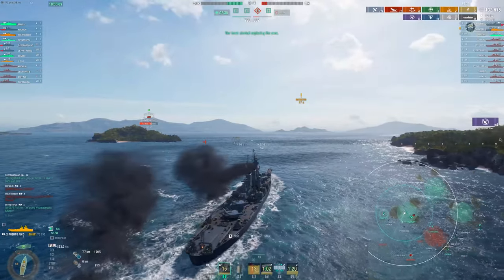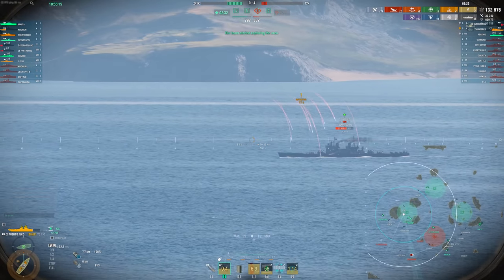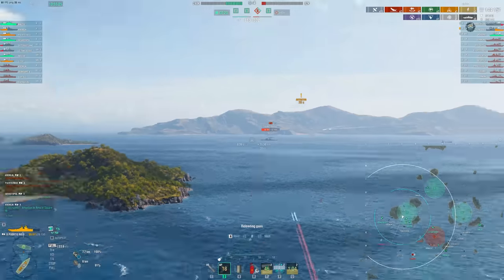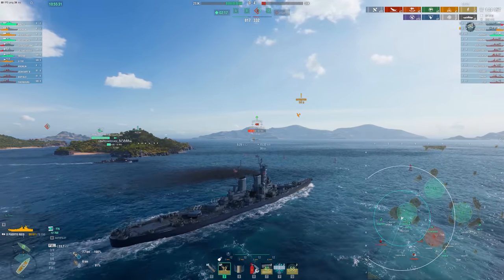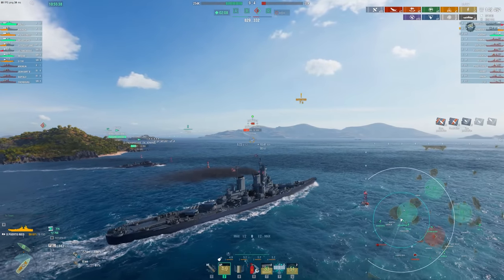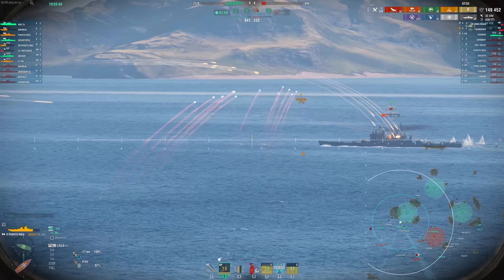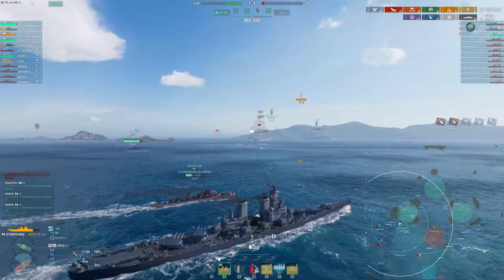Fortunately for us in this game it was definitely working. This middle push we made really did help secure the win for our team. As we're finishing up dealing with this Thunder, notice that the dispersion can be good and it can be kind of bad — some salvos hit really hard and other times you wait 20 seconds and come up short. Don't think that this ship is overpowered. If it had Alaska dispersion, I think it probably would be. The inconsistency on the guns is important considering what the alpha damage is capable of.